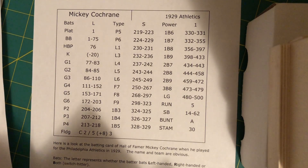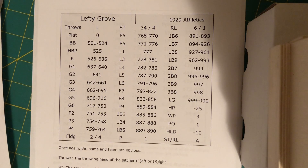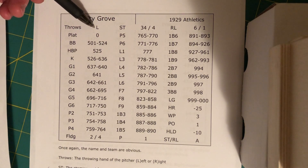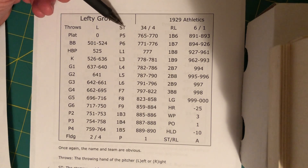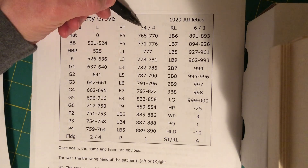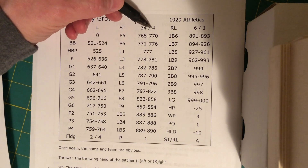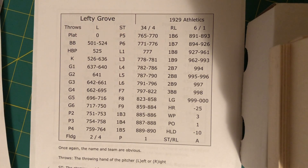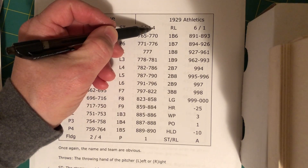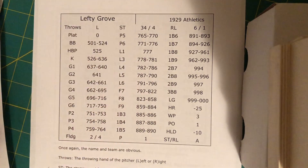Now let's look at a pitcher's card. This one is Lefty Grove, 1929 Athletics. It tells you the name, tells you the team, and then shows you which way they throw. Then the ST number — this is the stamina and frequency per start for the pitcher. This is his stamina: 34. And the frequency of starts he can make is 4, meaning he can start every 4th day for the entire season.